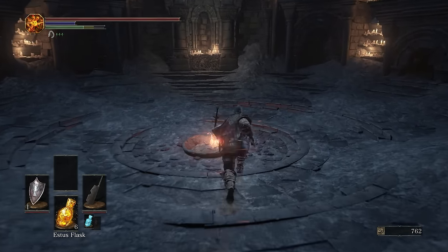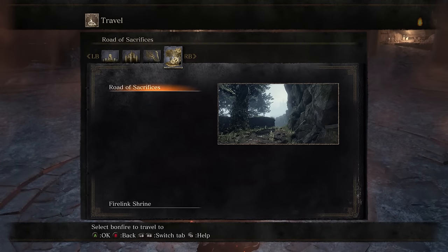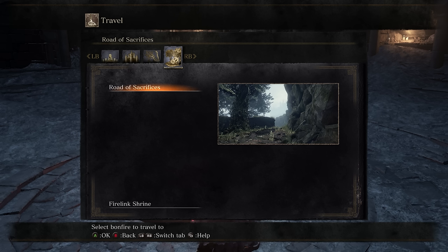Moving forward from here, the next area we are going to be tackling — another rather big one — is going to be Road of Sacrifices. Road of Sacrifices is a bit of a turning point in the game — you can split off here to go into two separate areas, both of them rather long. From here, things are only going to get more in-depth. But either way, guys, thanks for coming on by. I hope you are enjoying the walkthrough so far. It's a different change of pace doing a very structured walkthrough, but we will catch you with the next episode.